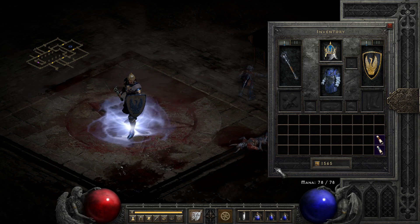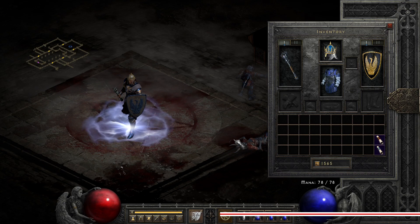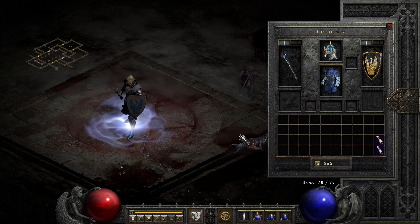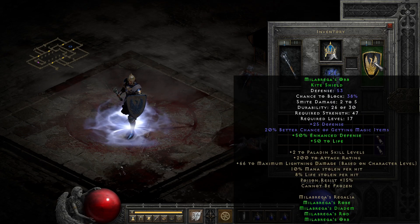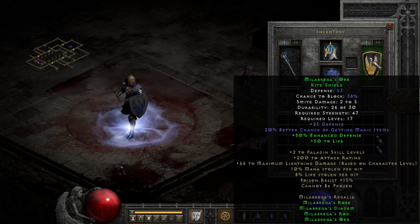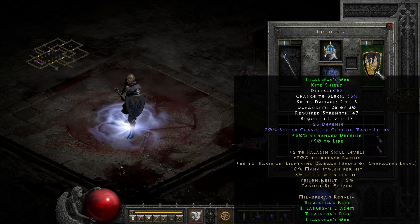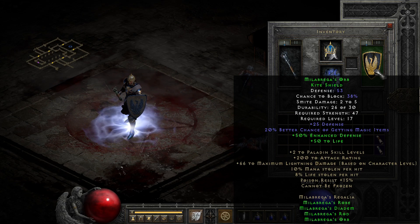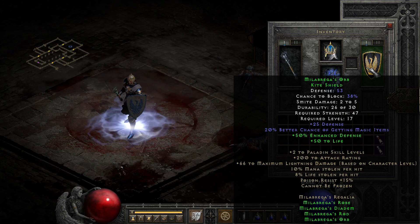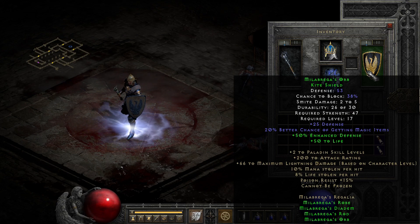Milabrega's Regalia is another set that got a bit of a boost with the release of 2.4 through improvement to its global set modifiers, which moves my opinion of it up as a whole, but still it isn't a full set I would seek out unless I wanted to run with that blue aesthetic as a lowish level character. The set has some decent global mods but doesn't quite hit that wow factor other less class-specific sets tend to have. With a plus Paladin skill setup it's pretty obviously a Paladin set, though the rest of its mods — attack rating, dual leech, and poison resist — are generally useful for anyone.